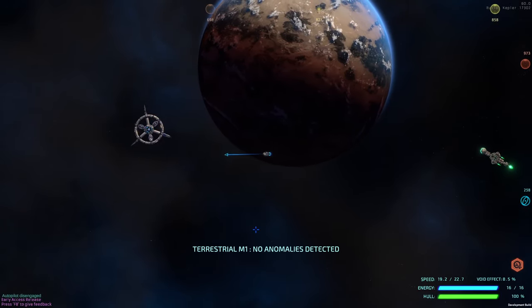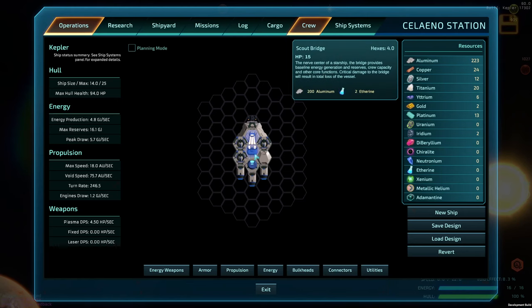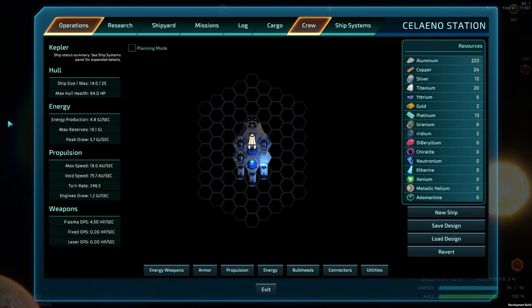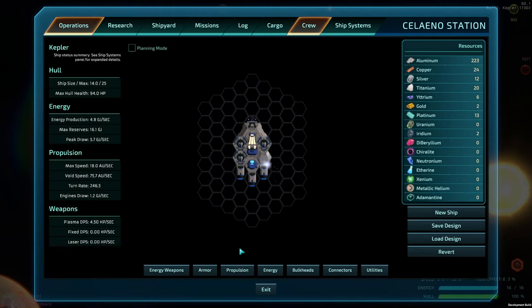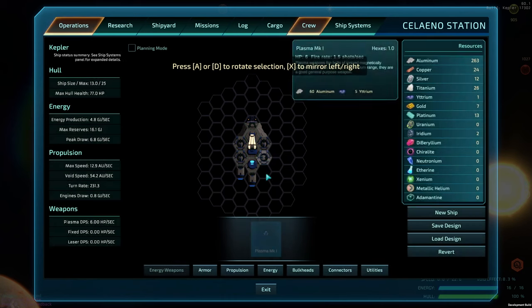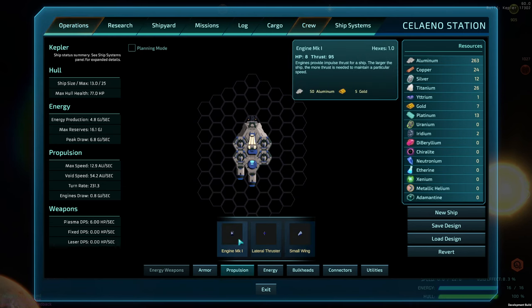We'll go ahead and dock at the station. I'm going to go to energy weapon, then plasma — grab another one. So now we've got four of those. We'll go back to propulsion, go with the energy here.